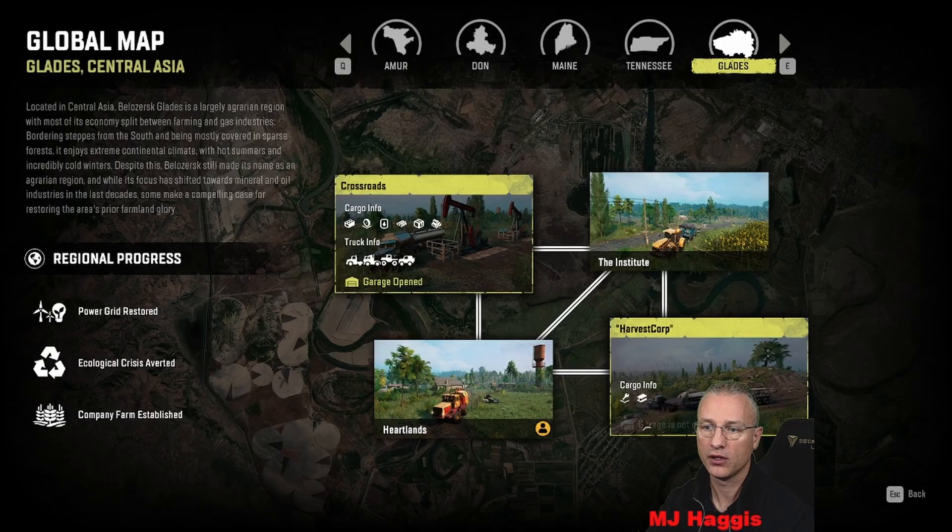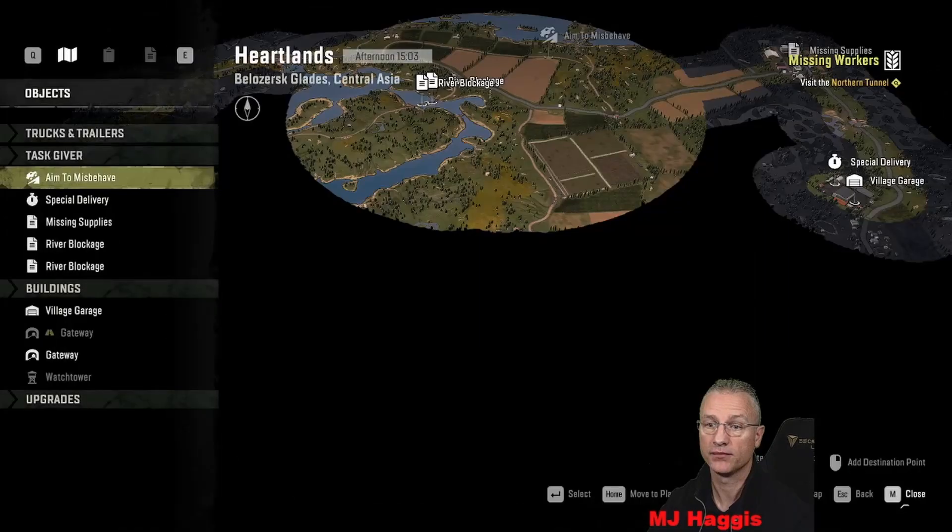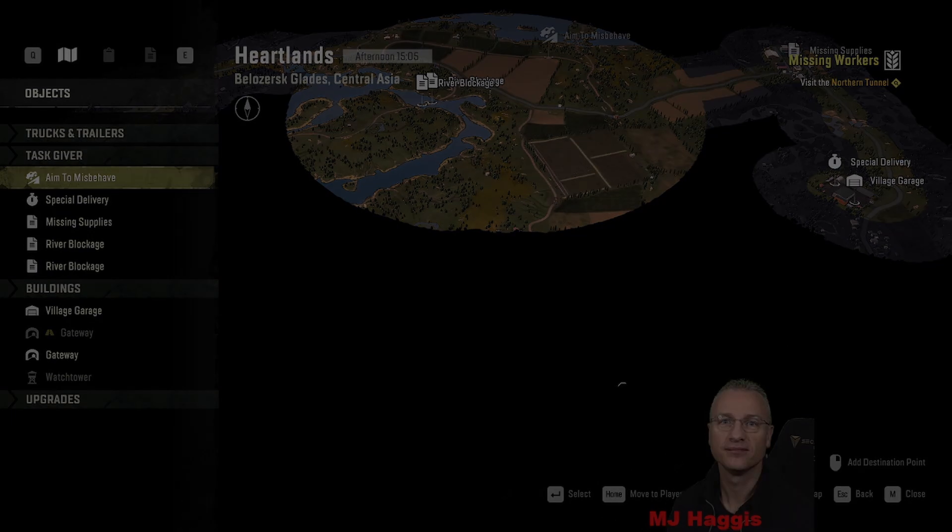That's about us, so I'll leave it here. We'll continue probably through from this garage into the crossroads and get stuck back into some of those contracts. There's not much left to do globally - we've opened them all up. The undiscovered garage is the one with 11 tasks. Thank you so much for watching, it's greatly appreciated - see you again soon, bye for now.